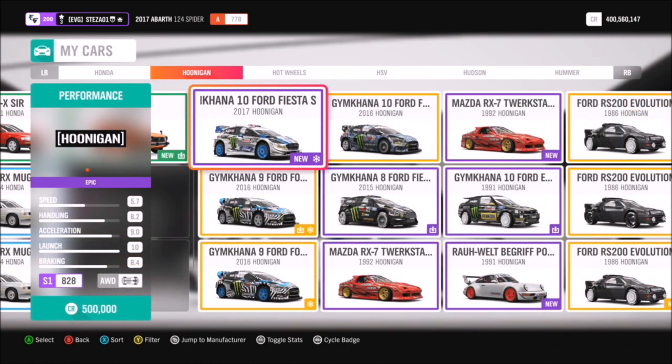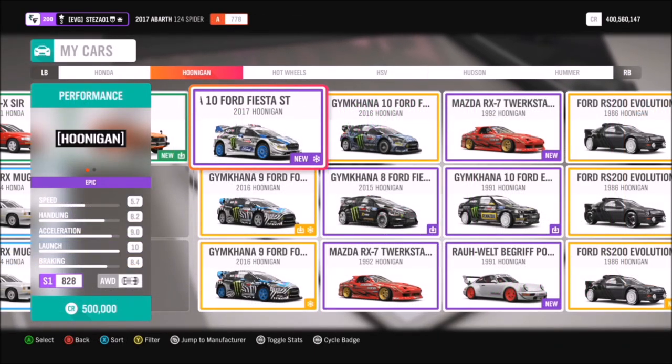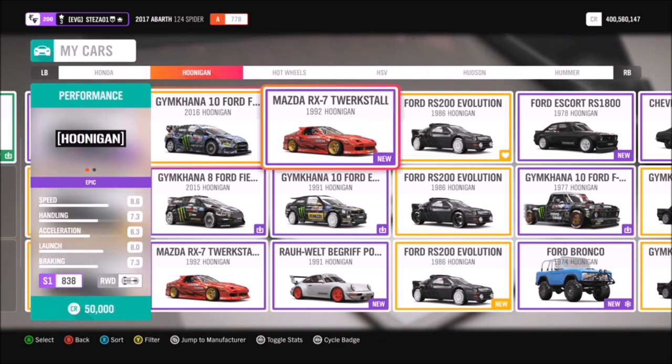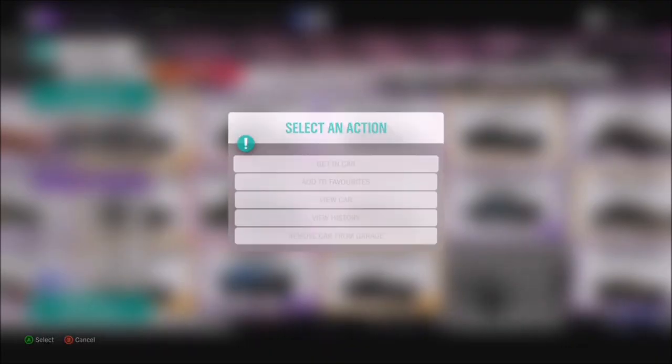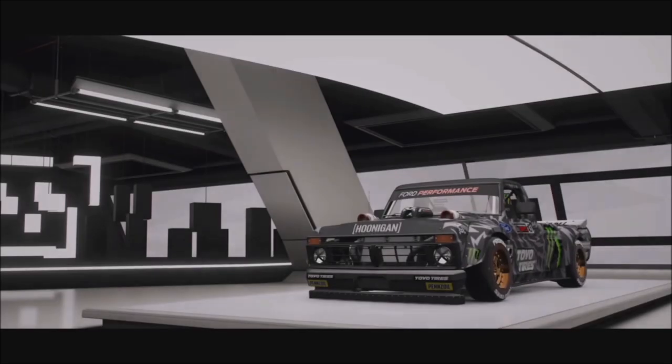If you scroll all the way over into your garage you will find the category Hoonigan. If you don't own any of them, you can always search in the auction house — there are always some going fairly cheap — or you can have a look in the auto show and pick out whichever Hoonigan car you want.